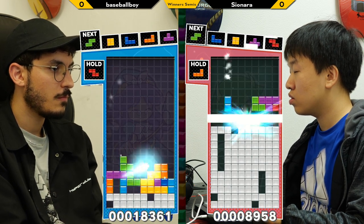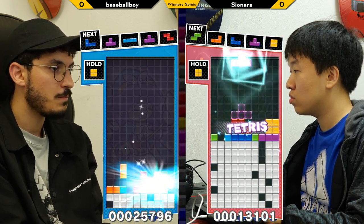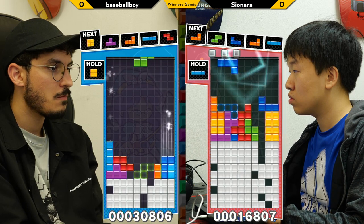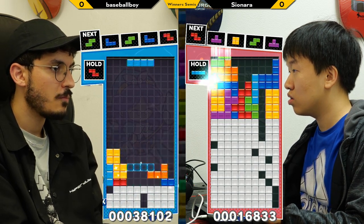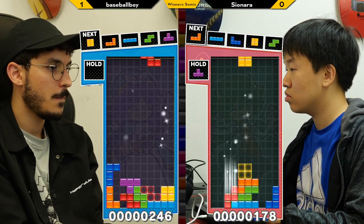You can see really trying to set up as much combo as you can in this case. Baseball Boy has a couple of misdrops, but he's working through it well, using some nice spins there, setting up the first part of a TST. Sayonara, I would say, is noticeably at the speed disadvantage here. Yeah, that is going to top him out right there. You can see the keyboard that he's got. PPT is just really a profoundly speed game.